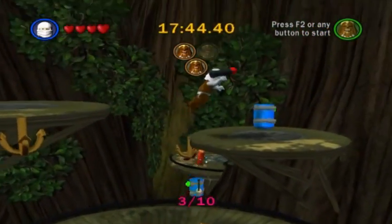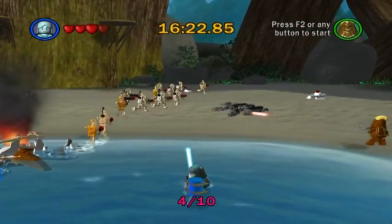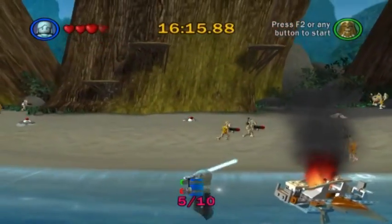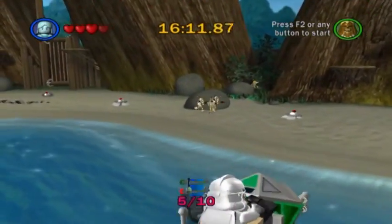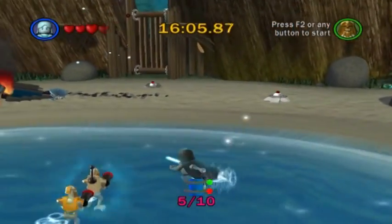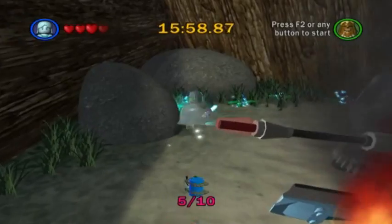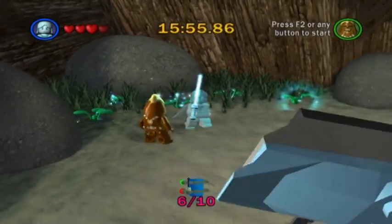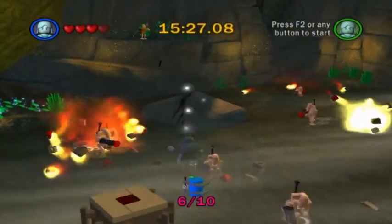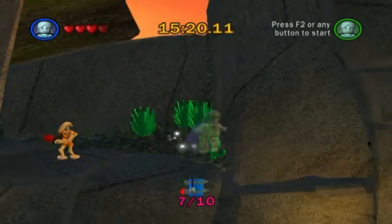Blue minikit number four is right up here. We're here in the beach area — the area of infinitely spawning battle droids and clone troopers — and the area of blue minikit number five. If we travel to the other side of the area, hidden behind a rock is blue minikit number six. Those two annoying commander battle droids — but thankfully we won't have to deal with them because the only thing we need is that blue minikit piece up top. Number seven.